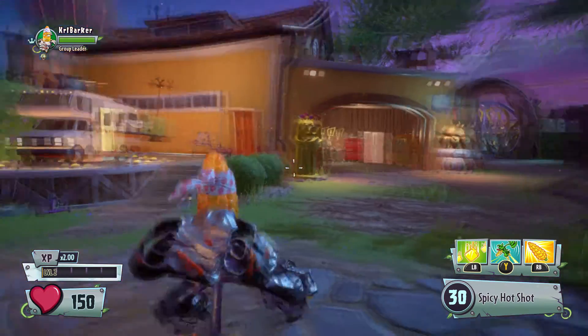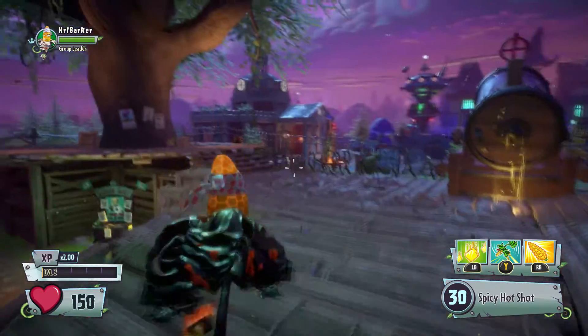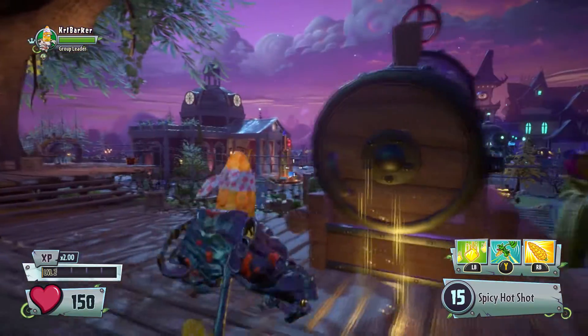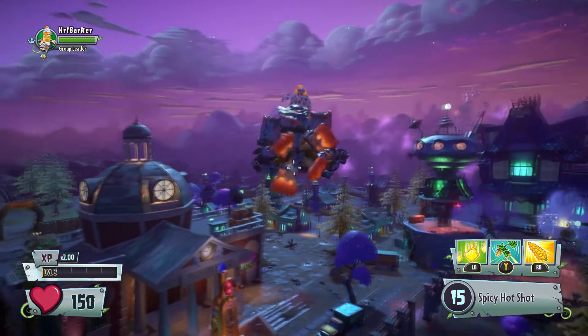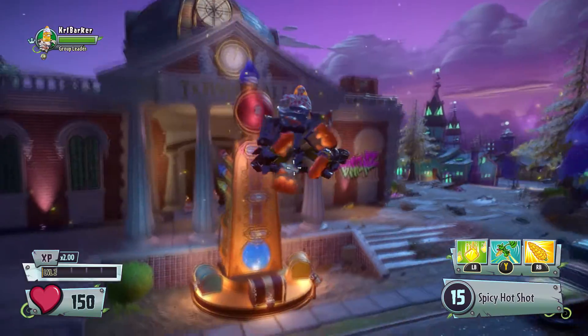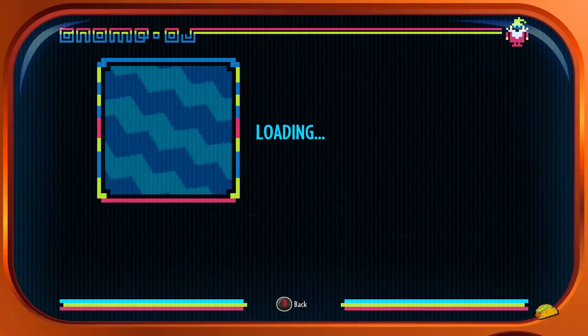We're going to make our way over to the Progressometer, which is back — it's just over there. We'll take a little shortcut. There we go. So we've got three chests as per usual.